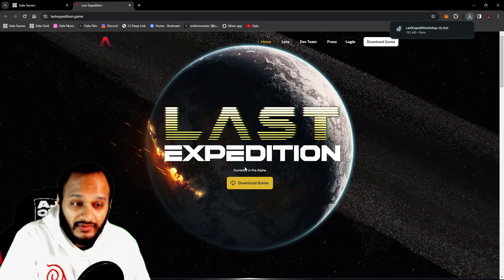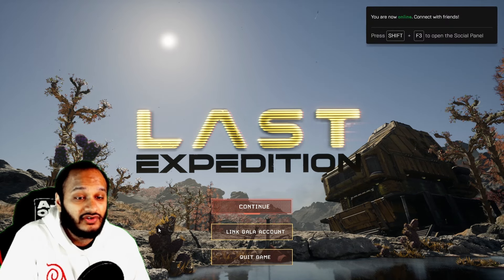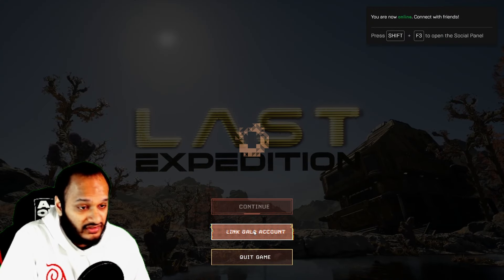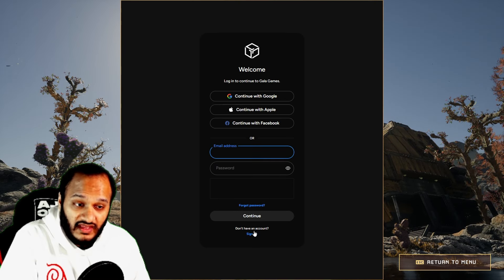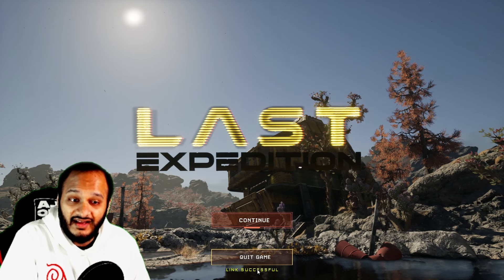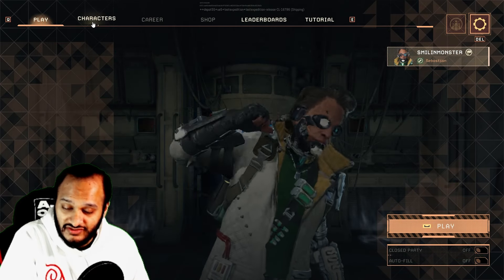Keep in mind that this game is currently in pre-alpha, so don't expect something spectacular — but this is a good game for a pre-alpha. Once you've downloaded and installed the game, when you launch it for the first time, if you have a Gala Games account, click the link Gala Games account option from the menu. If you have any NFTs or skins, make sure to link your account to access those in-game.